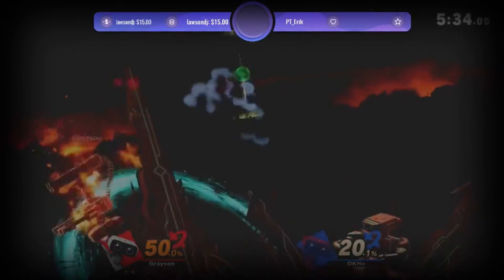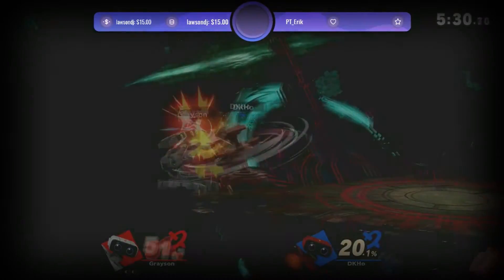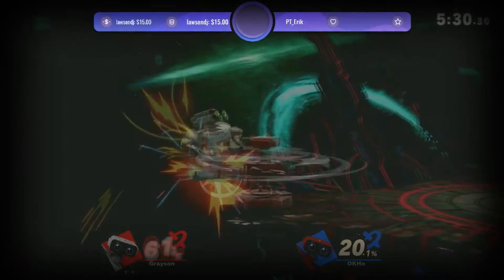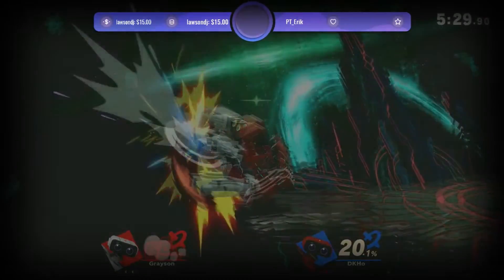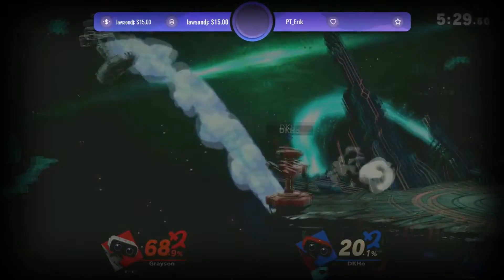The B-reverse gyro charge, double jump, back air — this is done as a method to quickly cover jump with a strong back air. This next clip is darkened because the streamer went away and the backlight dimmed; I tried to edit it slightly to make it more viewable. Side B is used to set up the 50-50 scenario, and I covered high by jumping and B-reversing my gyro charge to turn me around, then jump-cancelling my gyro charge into a back air in quick succession.